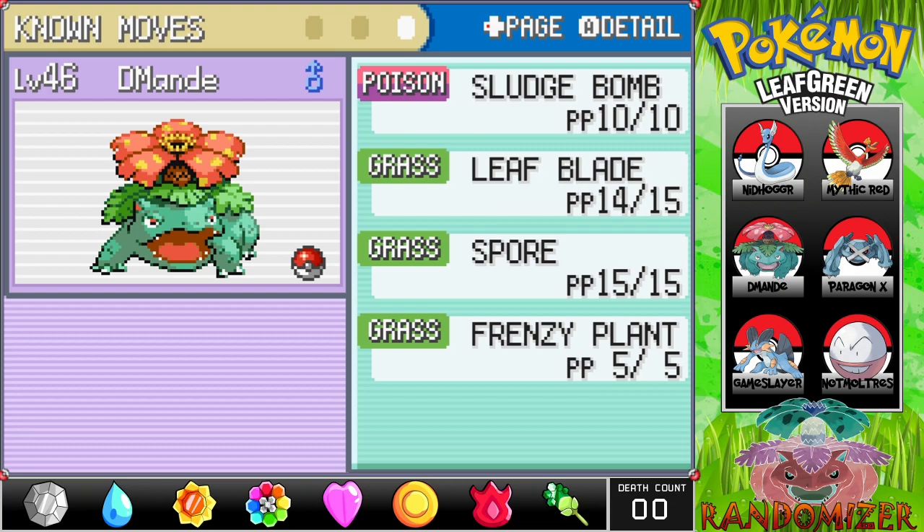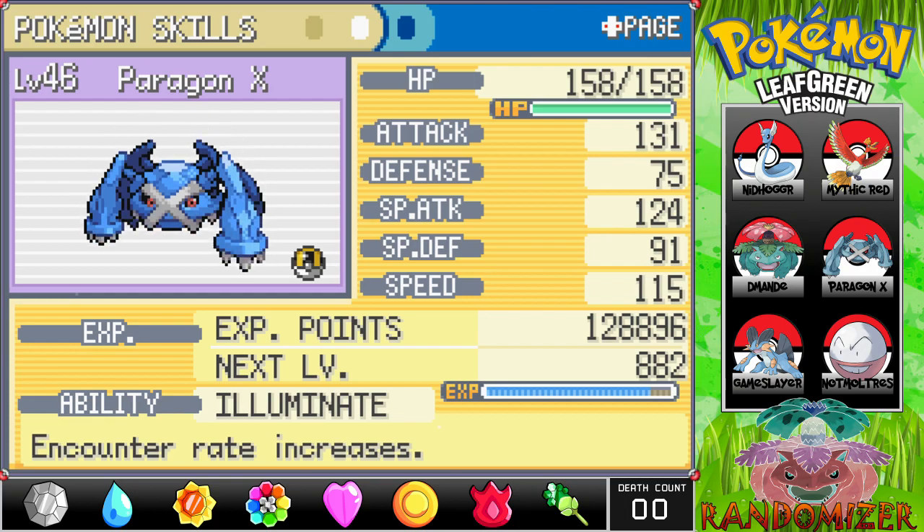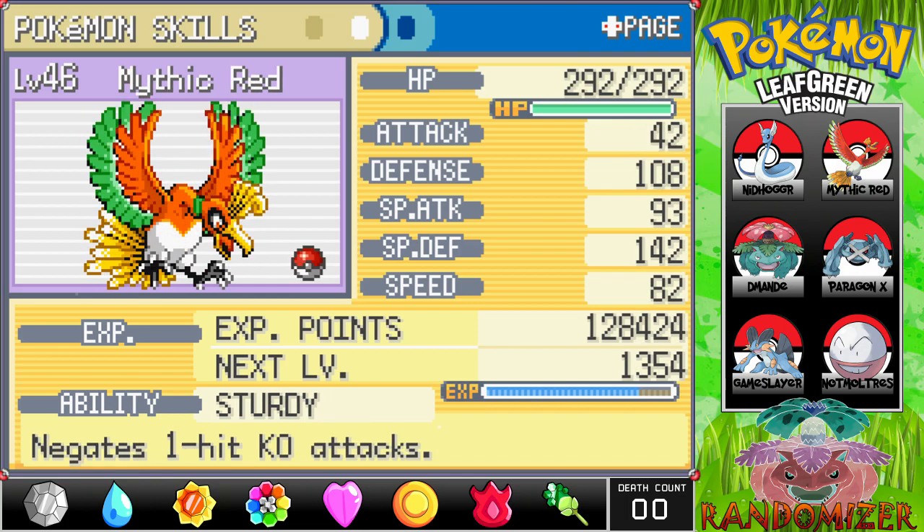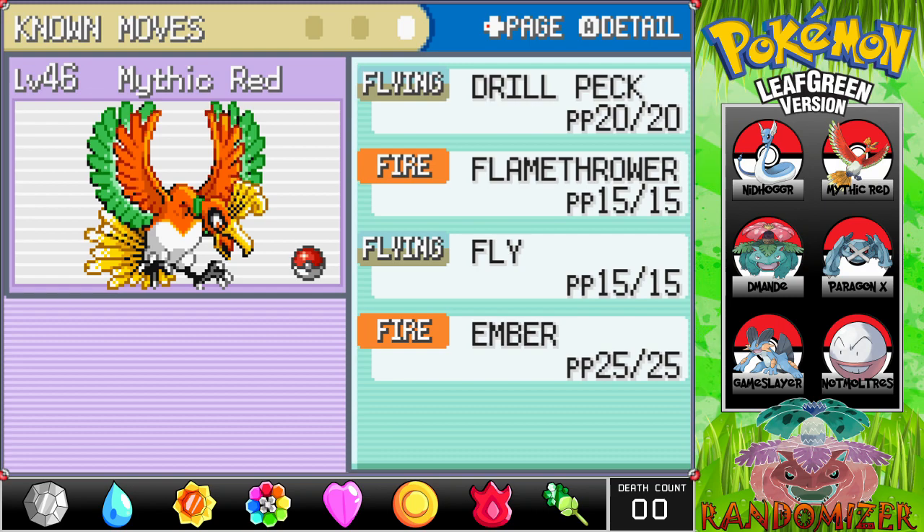Next up is Paragon X with Illuminate, not the best ability, but he's a Metagross so who cares. He's rocking Psybeam, Steel Wing, Meteor Mash, and Earthquake — when he rolls up, you go down. Mythic Red, our Ho-Oh, is practically indestructible with 108 Defense, 142 Special Defense, and almost 300 HP at level 46. His only real attack worth using is Flamethrower since his physical attack is poor, but hopefully he'll learn something new at level 55.